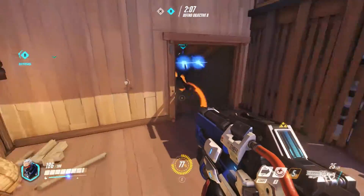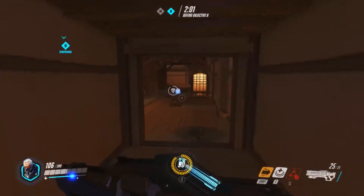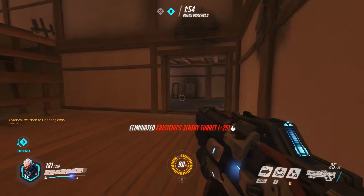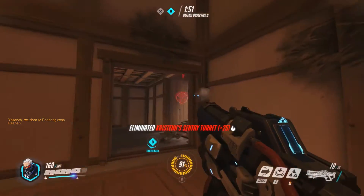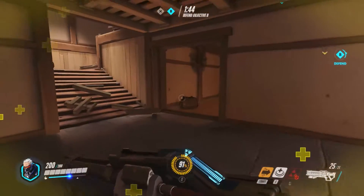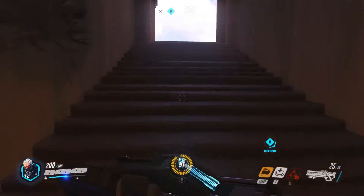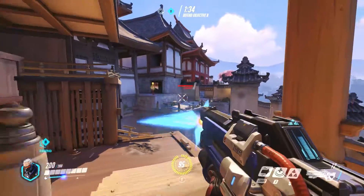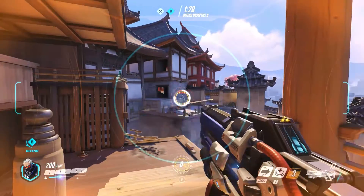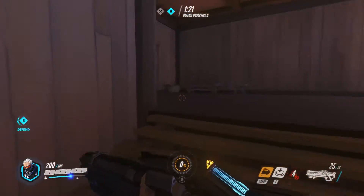We go aggressive, though I don't want to push into the hallway unnecessarily because she has rocket launchers. We pick up a kill and run in to deal some damage — but it's a trap. We destroy Symmetra's turret, which she placed to punish players who push in. We steal an enemy health pack, which is a good pickup since they're probably relying on it. One minute forty seconds — we're doing a good job defending. We pick up another kill with our heroic ability.